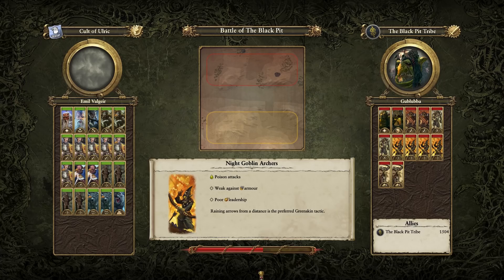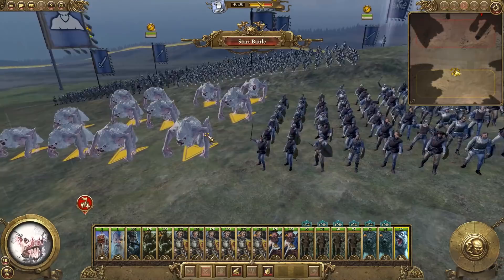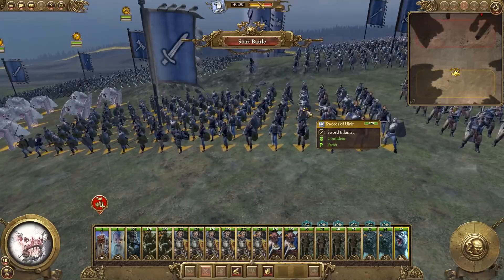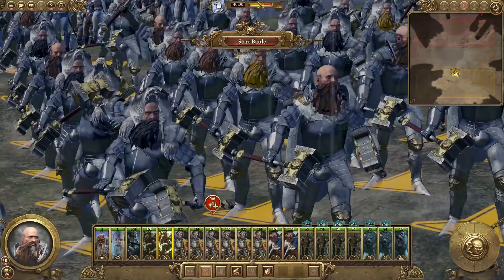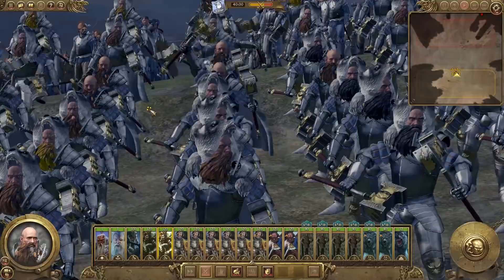We are in the battle now so let's get a good look at some of these units. Look at these bad boys - they've used the Vargolf unit as these Children of Ulrich, and these guys look crazy. Considering that modders can't add any new models, I think they've done a great job there. The Swords of Ulrich look nice, and these Warriors of Ulrich look amazing - they've definitely done a great job at making these guys look really unique.